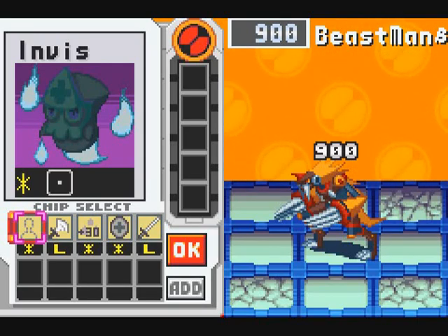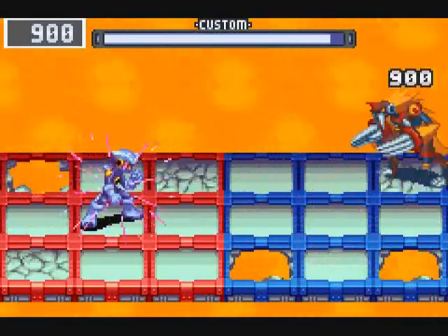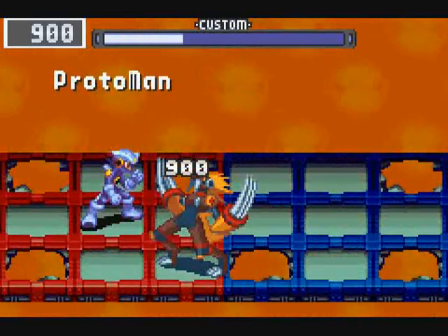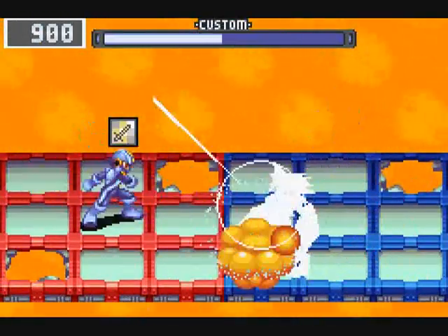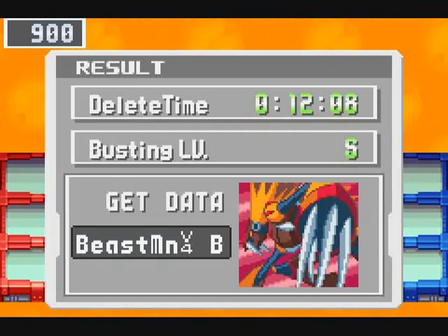Next up, we have Beast Man. For those wondering — since I forgot to mention it in the last part — Flash Man randomly appears in ACDC Area 2; I don't think he has any special requirements, but having Battery installed will help. As for Beast Man, he's located in the doghouse, and I think you actually do have to have Sneakrun equipped to find him. There we go — 12 seconds and some change. And so we get Beast Man version 4. We're on a roll.